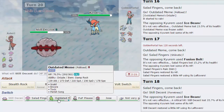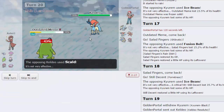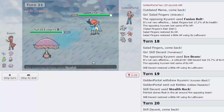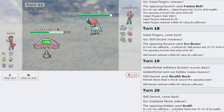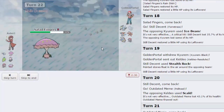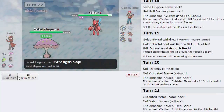Scald might be his play, so maybe Politoed is better since it'll thaw us out. He goes for Scald which thaws us out. We didn't take that as well as hoped, so I double back into Shinotic as he goes for another Scald - does 49%, but Rain Dish puts us out of range. We go for Strength Sap again, just getting back a bunch of health. As his Scizor comes in, we lower its attack again and get back to 100%. Amazing.